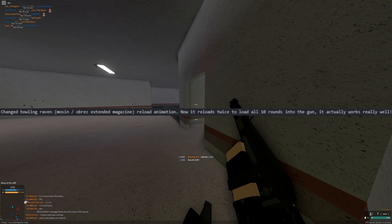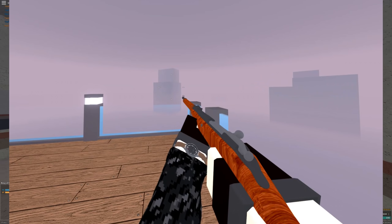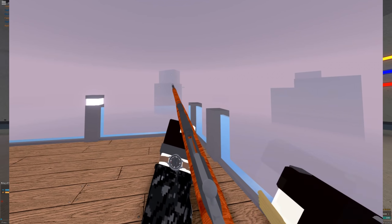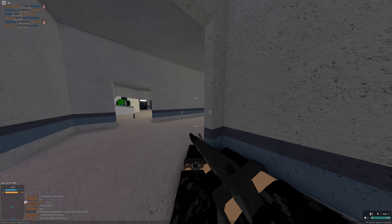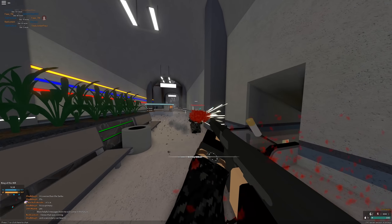Changed Howling Raven Mosin/Obrez Extended Magazine reload animation — now it reloads twice to load all ten rounds into the gun. It works really well; it takes a little bit of time to reload for ten bullets. Honestly, straight pull is still more useful than extended mag in my opinion. If I used extended mag on Mosin I'd just stick to those videos.